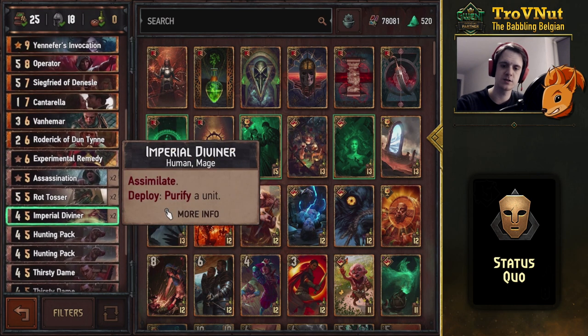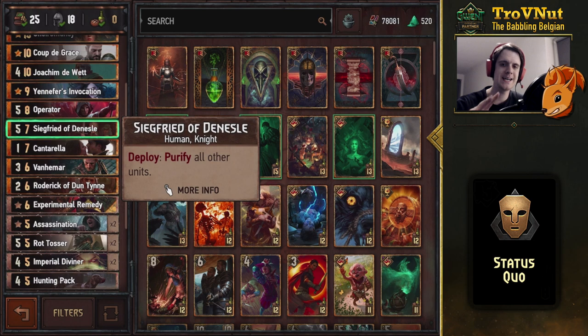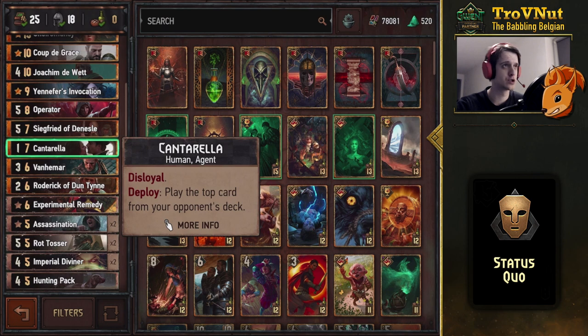Something very strong in this seasonal mode is Siegfried of Denel, who can purify every unit on the board when deployed. If you are behind on points, you can clear all the resilience stacks on the field at the end of round one before you actually lose that round, or even win that round to get a head start in the next round. Siegfried himself will be five points and will have resilience.